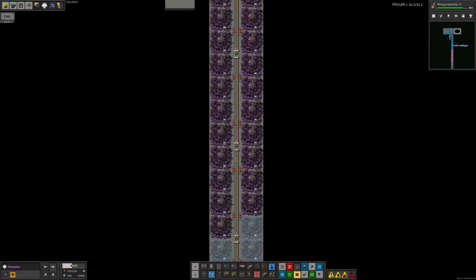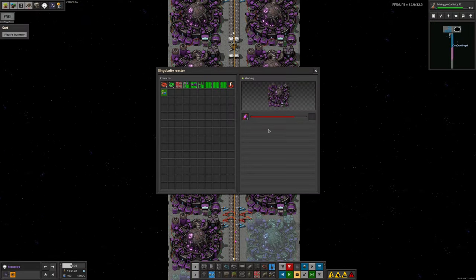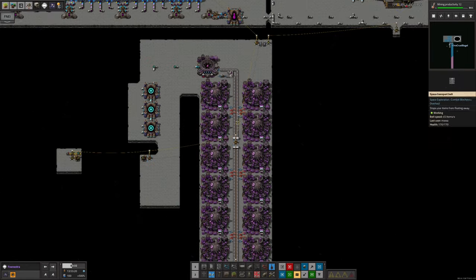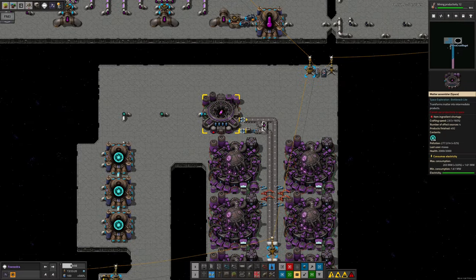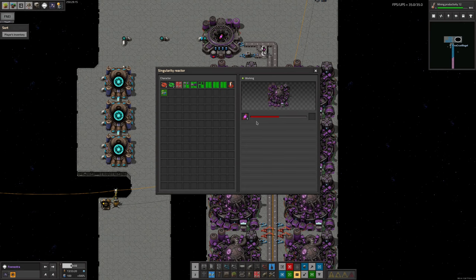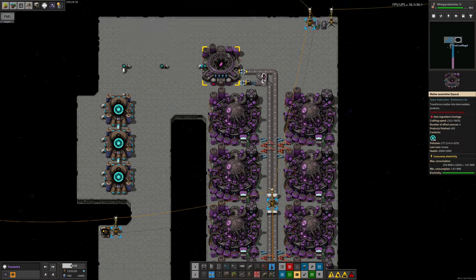We've got a nice chain of fuel cells running around here — all of these have got five in them, so we've got plenty of fuel available. There's also a machine at the top which will top them up with matter as required. These are just containers that hold the matter; it gets filled up by the machine at the top, taken out by the singularity reactors and turned into power, then they spit an empty one out which gets brought up and refilled.